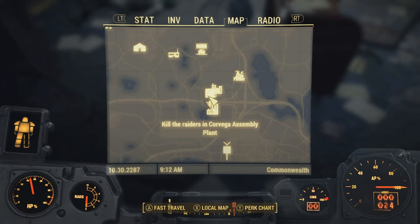To find the circuit boards, we're going to go to the Coverage Assembly Plant, which is located in the center of your map.